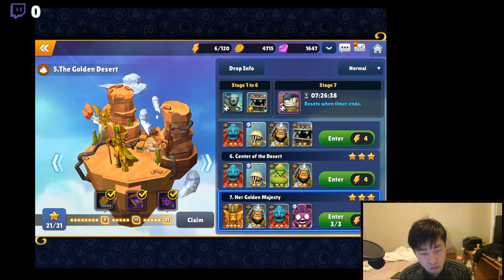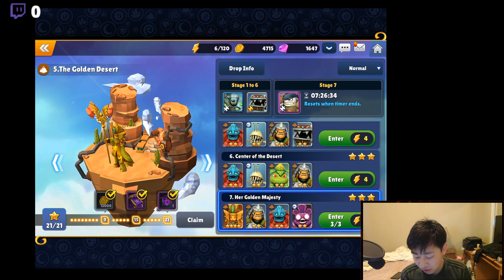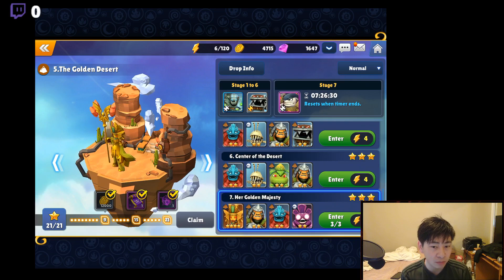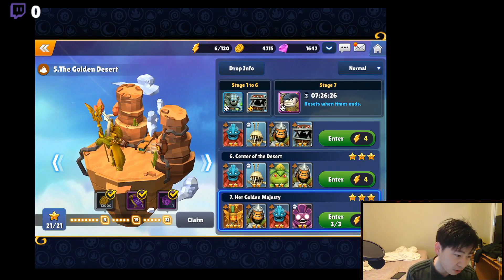I will switch between doing B7 and farming for shards in scenario — like YAM, Shell, and Boomer — alternating between the two. Because once you get rune drops, you're going to need gold to power them up.